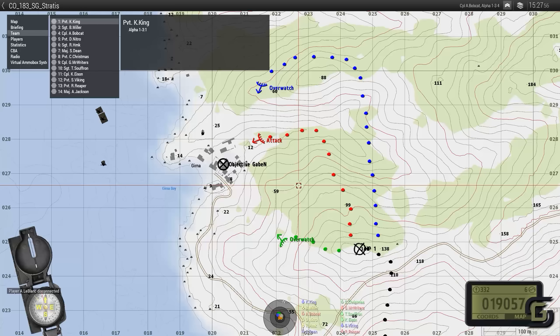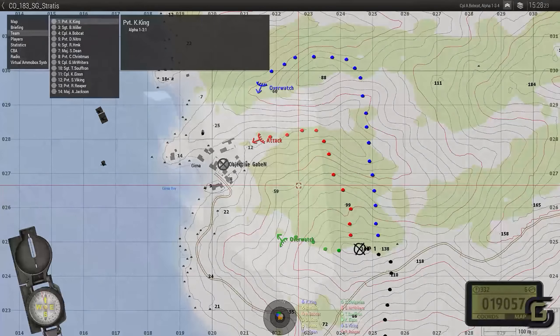Charlie, your overwatch position is here. Your job is to get rid of those light armored vehicles and the infantry. Once Alpha is set in the eastern part of the city and we get rid of the armor tanks, Bravo can close in — but I would love to have Charlie in overwatch position for quite a long time.